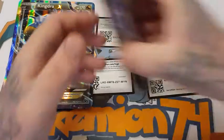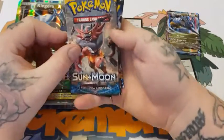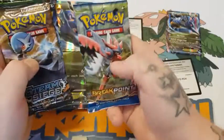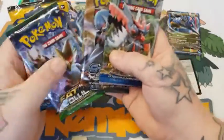Inside the box, the four booster packs are Sun and Moon, Fates Collide, Steam Siege, and Breakpoint. And we'll start with Fates Collide.